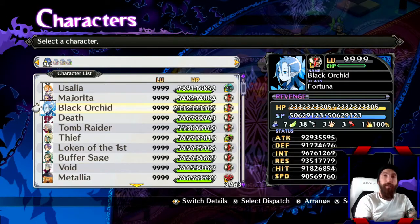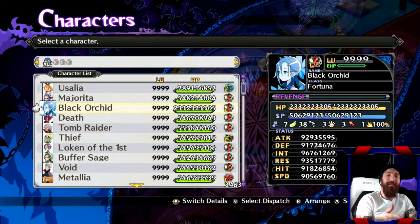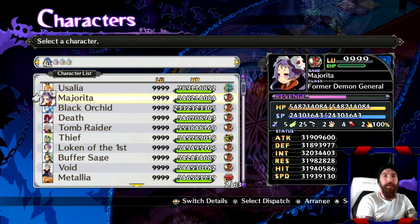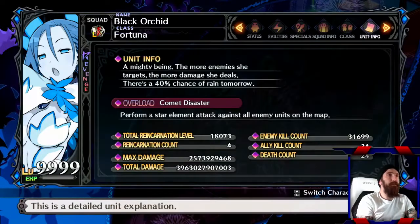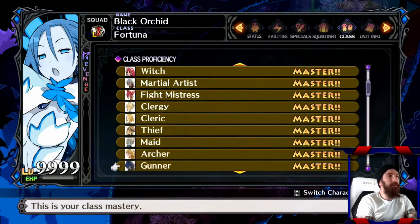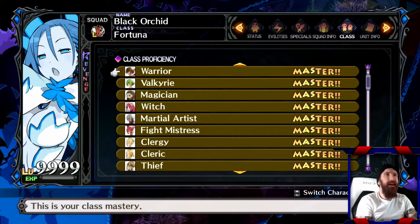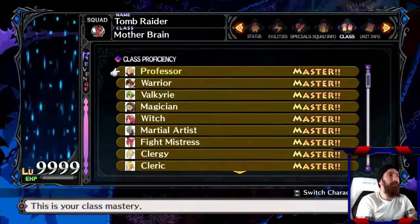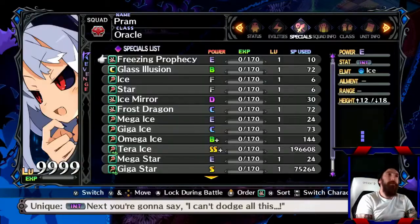One of those things, which I'm going to talk about in today's video, is you have to master all the subclasses for a character. If you go to one of these characters and go to their status and then class, you'll see with this character I have mastered all of her subclasses. I've done that for a lot of them, because that's what you have to do to get your stats maxed for this game.